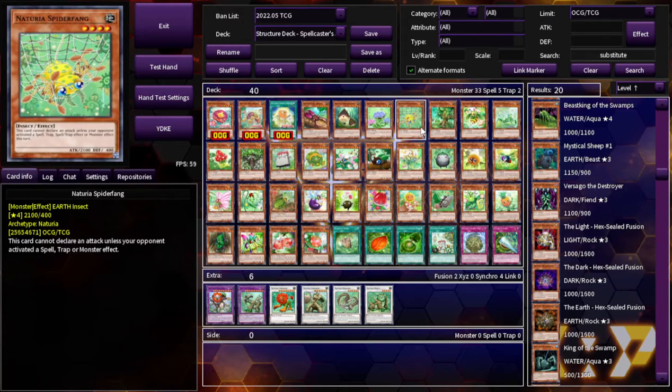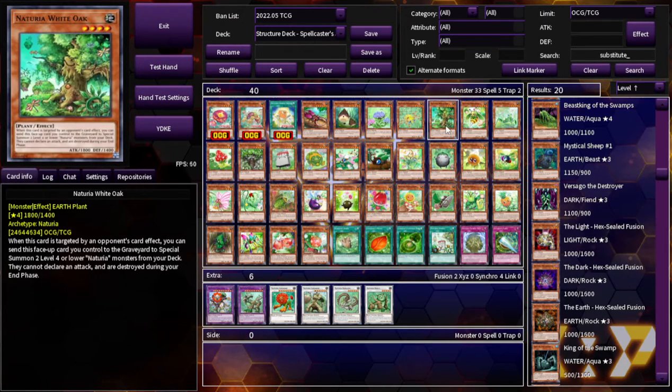This is Naturia Spider Fang — this card cannot declare an attack unless your opponent activated a spell, trap, or monster effect. Naturia White Oak: when this card is targeted by an opponent's card effect, you can send this card you control to the graveyard to special summon two level 4 or lower Naturia monsters from your deck. They cannot declare an attack and are destroyed during your end phase. That's a good effect, but I feel like it should just let you tribute this card to do that effect. It's nichely bad.